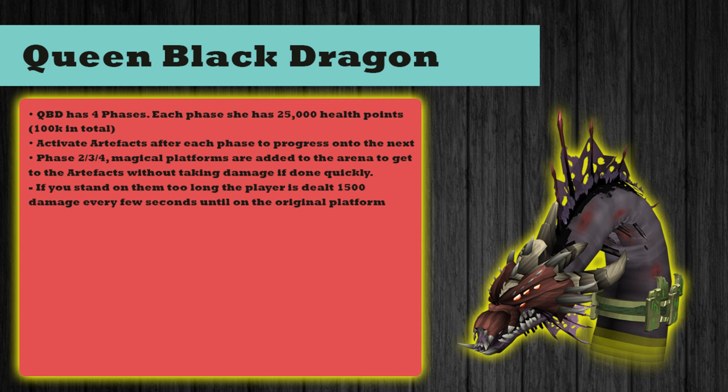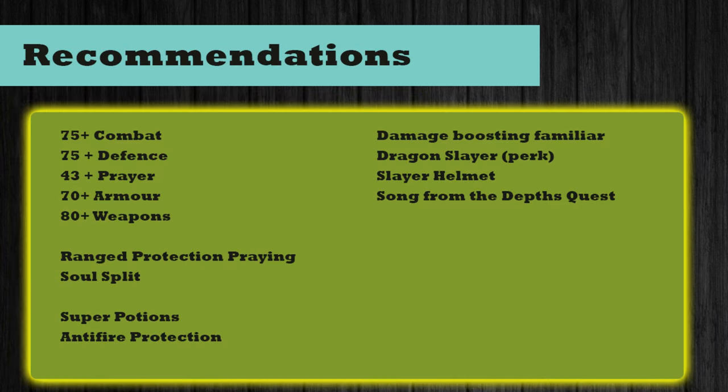Now let's move on to recommendations. I recommend 75+ combat, 75+ defense, 43+ prayer so you can use the basic defensive prayers and Soul Split, 70+ armor and 80+ weapons to defend yourself and deal enough damage to kill the boss. If you haven't got enough prayer points for Soul Split, I recommend range protection against the Queen Black Dragon. Super potions such as overloads help protect you more and deal more damage, and of course because you're fighting a dragon — anti-fire protection.